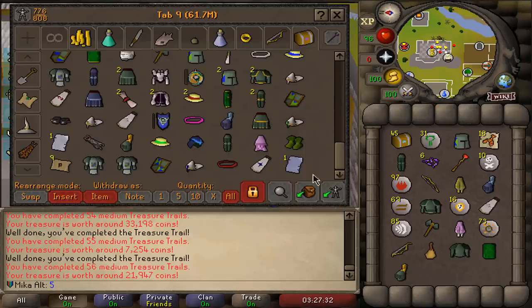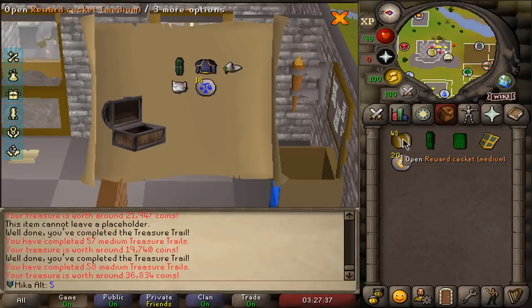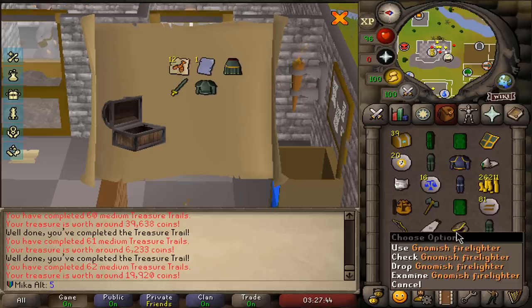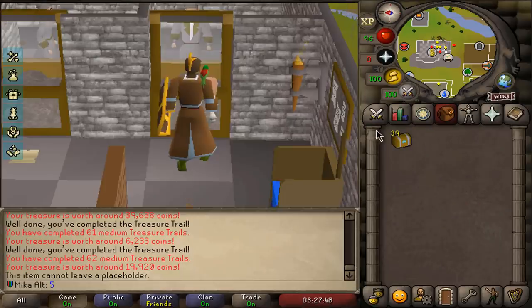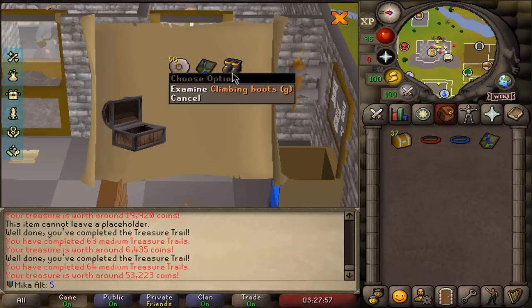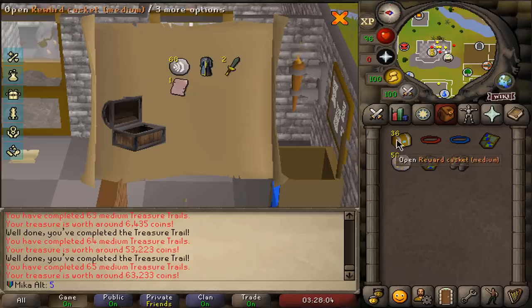I could be a professional YouTuber and edit all of that out, but you guys know me — I just like to talk and open clue scrolls. Gnomish Firelighter — and one of the tasks I can do is to actually color a log and then open that. And there it is — Climbing Boots G! It's not quite Holy Sandals, it's not quite anything I need, but it is Climbing Boots G. So now we are really only missing the Holy Sandals to have everything done.